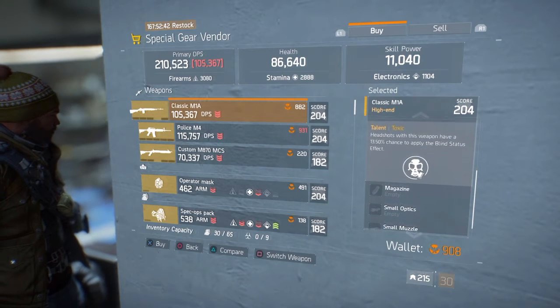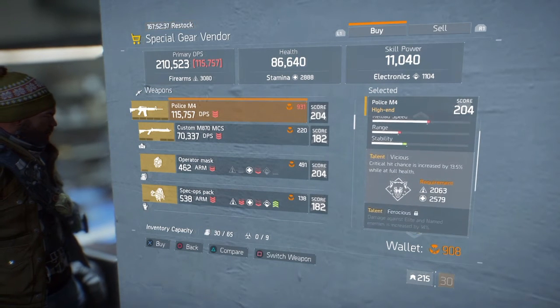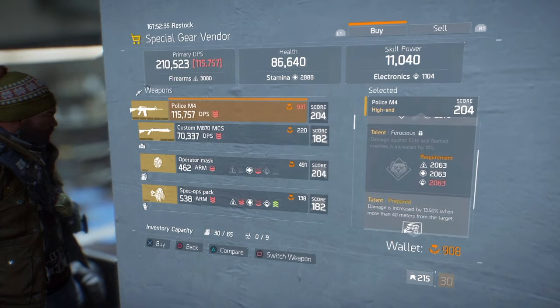Next we have the police SMG — it costs 931 Phoenix credits. It comes with the talents vicious, ferocious, and the talent prepared is unlocked.